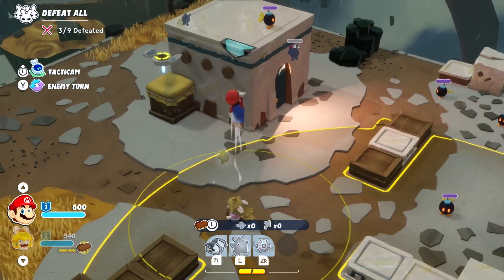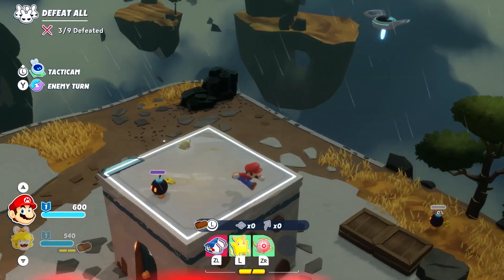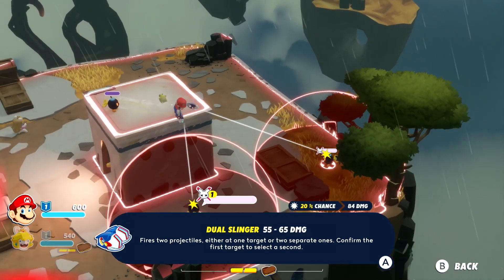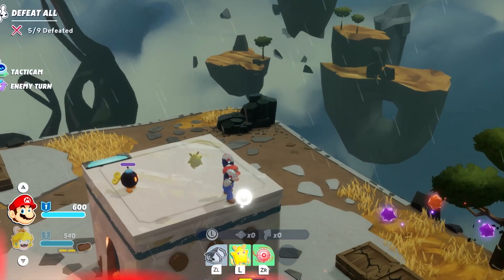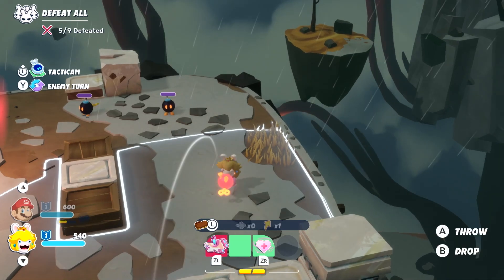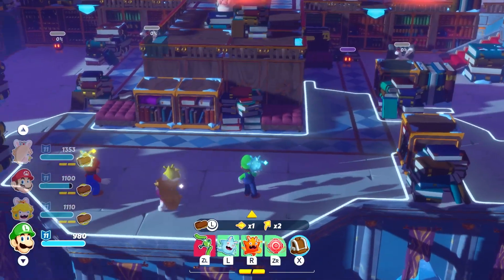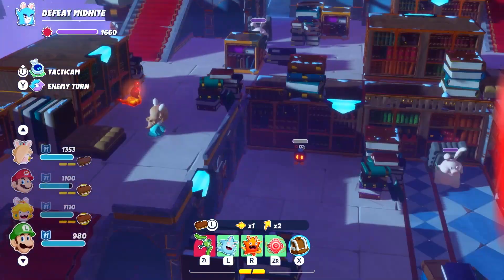That freedom also comes into play even more through the removal of the grid in battles. We honestly didn't think it would make that much of a difference, but it makes planning your next move feel more organic. We found ourselves quickly switching between characters to get them into position before even thinking about pulling the trigger. The minute you use your main weapon, you're locked into that position, but until then you can continue using other special moves or movements like team jump to get your crew into the best possible positions.